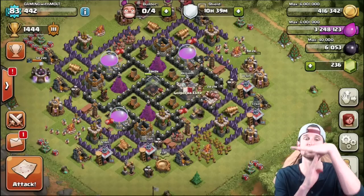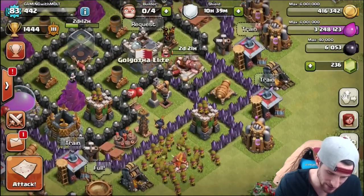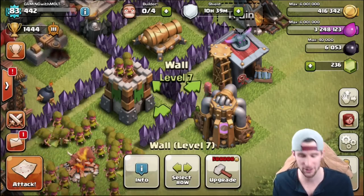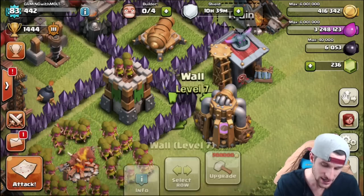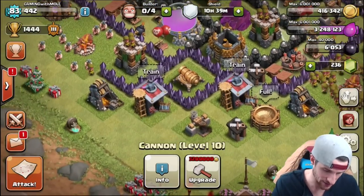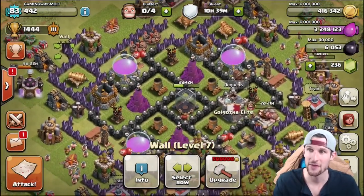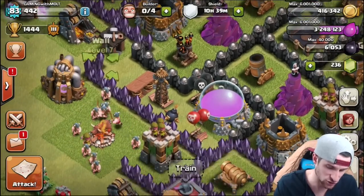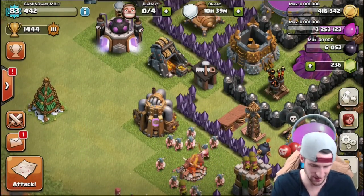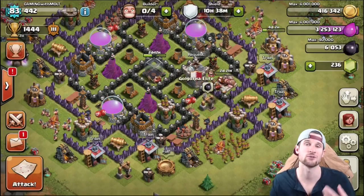Another good thing to pay attention to is your wall placement. Anytime you have a T-junction or walls arranged a certain way, wall breakers or troops can hit the middle one and get into two different sections. In my base design, I've separated sections so that if a wall breaker hits, they're not going to get into the cannon section. There are also open areas that can distract troops, drawing them in to be affected by traps instead of heading straight for your walls.